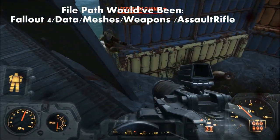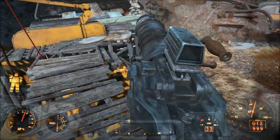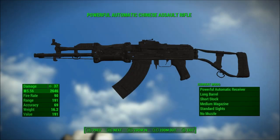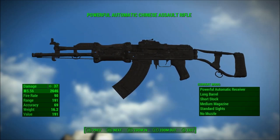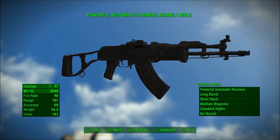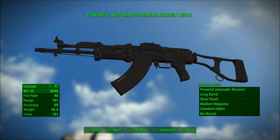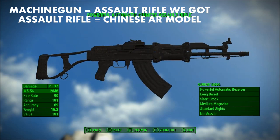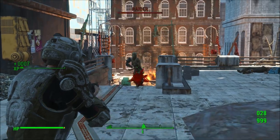Some of the modders I mentioned earlier managed to find a weapon model that matches one of the two assault rifles from Fallout 3. It is with great pleasure that I present to you the Chinese assault rifle. At some point in development, the Chinese assault rifle was going to be in Fallout 4. I highly suspect that the assault rifle we ultimately got was going to be called a machine gun, because that weapon is listed as "machine gun" in the game's code, while the Chinese assault rifle model is listed as "assault rifle" in the game's code.